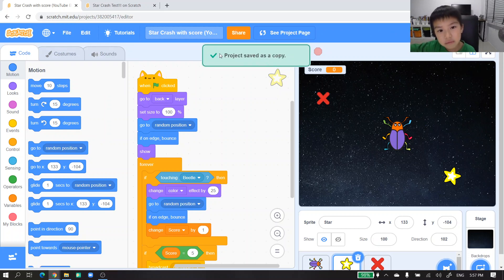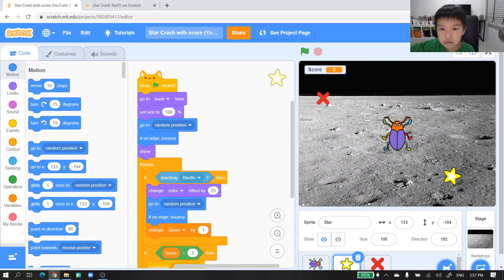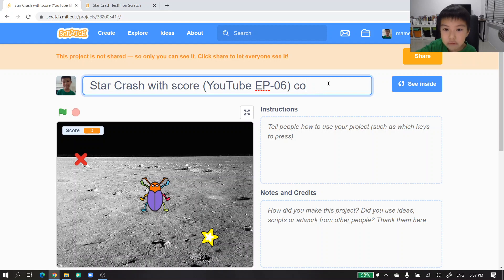The project is now saved as a copy and I can also change it. Here it says copy — that's the one that is copying. We don't need this so we delete it. It's episode seven, I'll change this to...